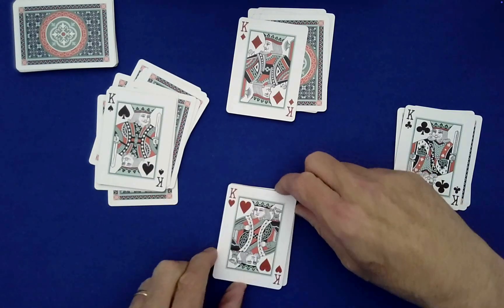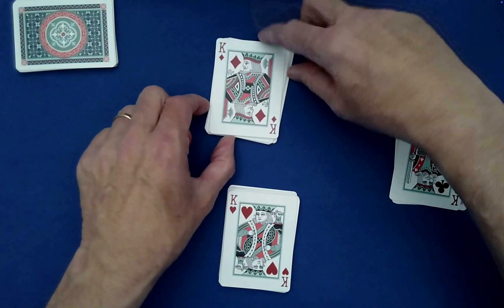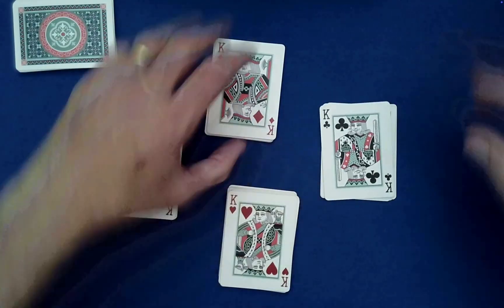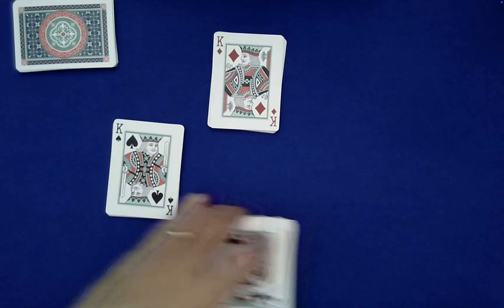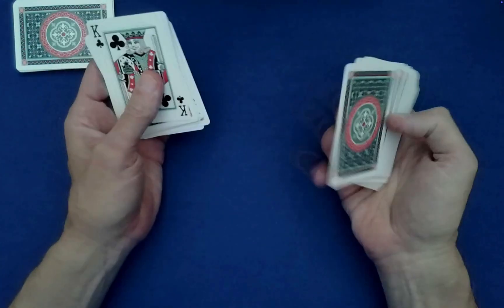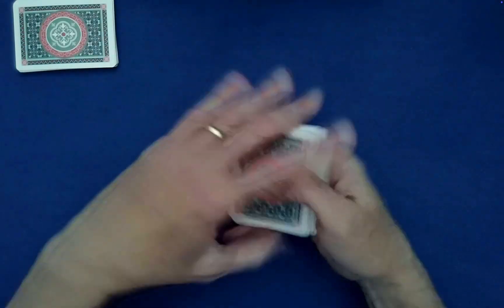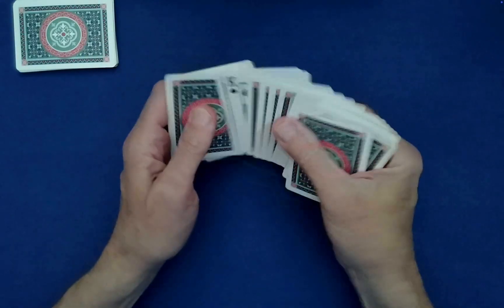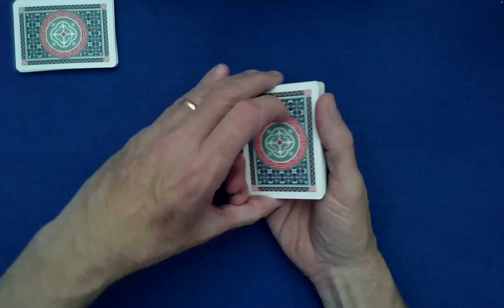Now what I need you to do is point to any one of these four piles — it's a free choice. You want the club? Okay, we'll go ahead and stack those in a clockwise fashion. Now if you were here I would have you randomly cut the cards, or we can do a charlier shuffle as well if you know how to do that.